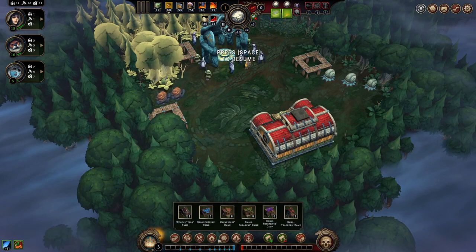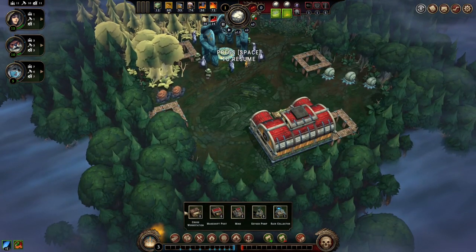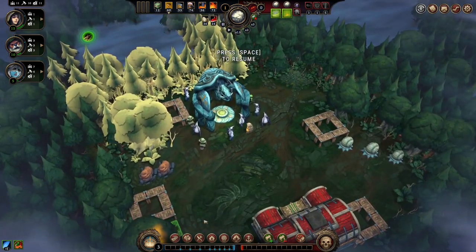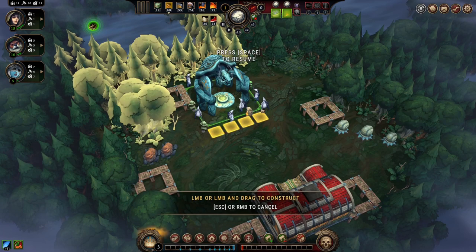We're gonna get some clay, and we want to collect rainwater — that's like, what you're gonna make a top priority. And we want a crude workstation. Might need to change it depending on who's working — if it was a beaver, we'd change it.